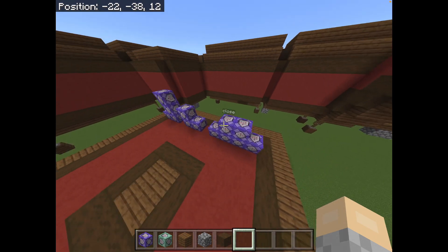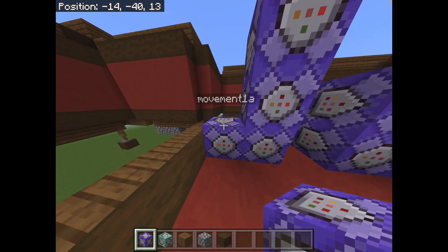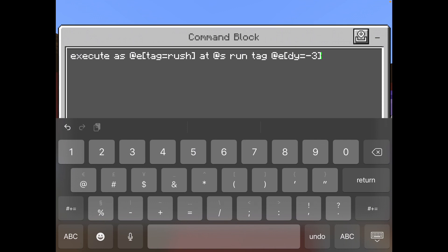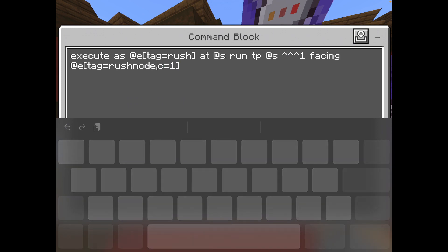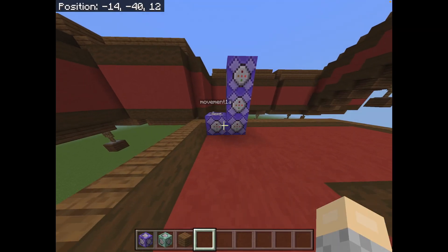If you're wondering why all these commands are here already, it's because I forgot about this until the end and I'm just pasting this section in the middle. But there's one more thing you also have to do on top of all of this. What you want to do is: execute as @e, tag equals rush, at s, run tag @e, dy equals negative three, tag equals rush node, add 'past node' — or just anything. And then for the first movement, make sure it's also facing 'tag equals !' — which is the exclamation mark — 'past node'. So now movement is done.